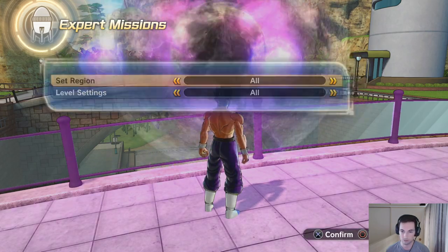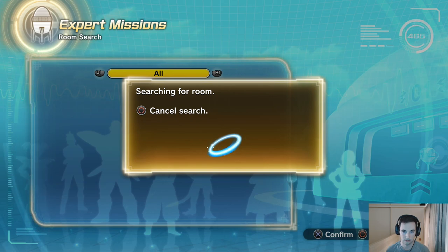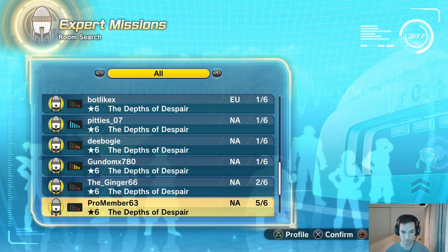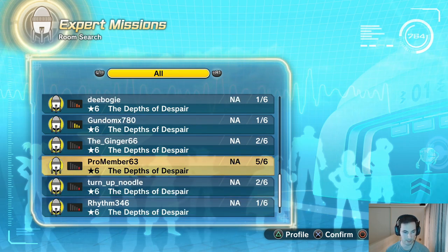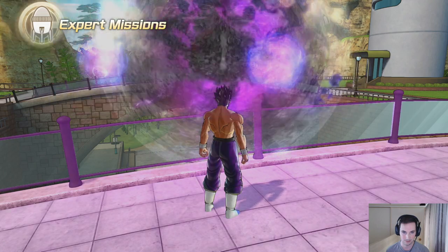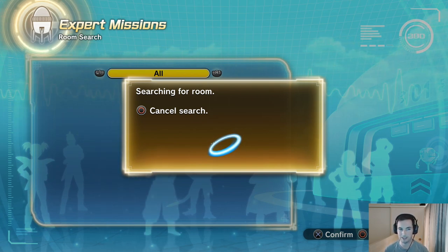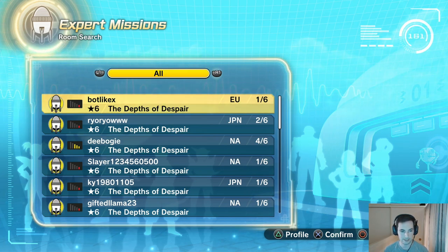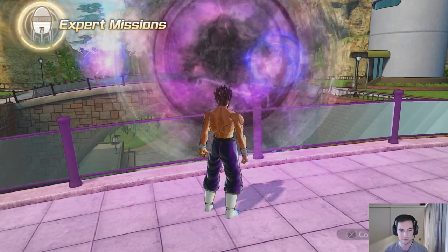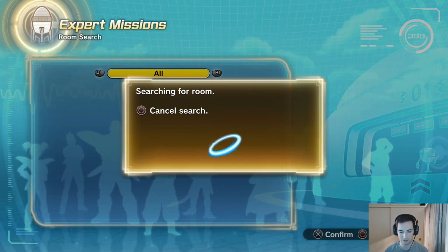Might as well search — anyone want to join me? I'm searching for a room I guess. We got one out of six, North America — I can do a North America server. There's five... they must be on the East Coast. All right, let's try this again. It gave me a room, I don't know why I couldn't enter it. Oh, they probably already started — it has a slot open but showing started already makes no sense.